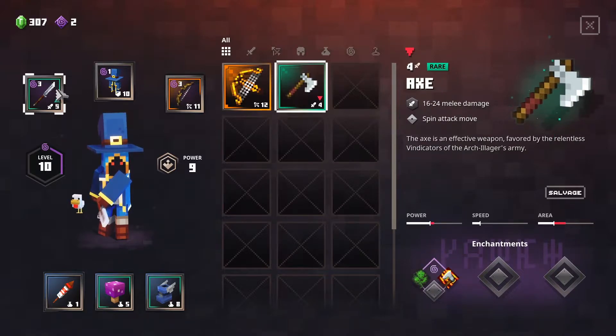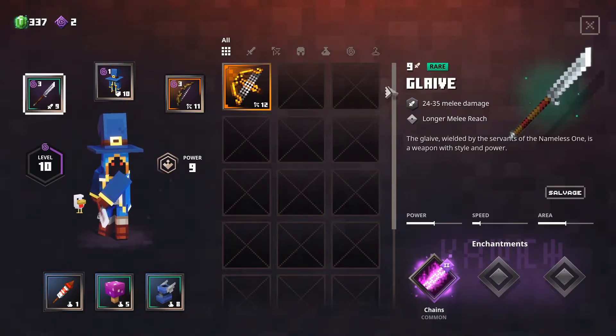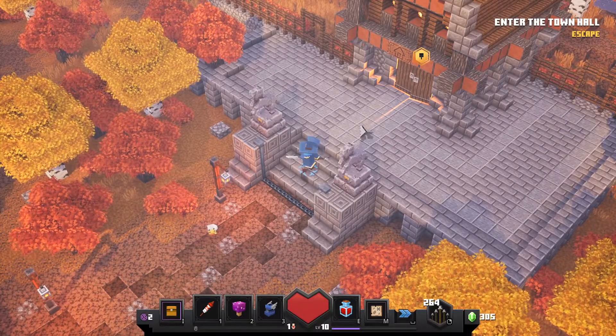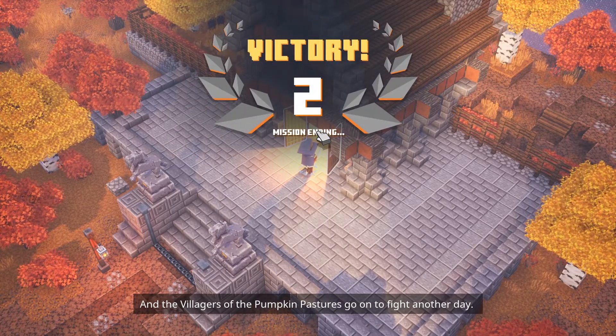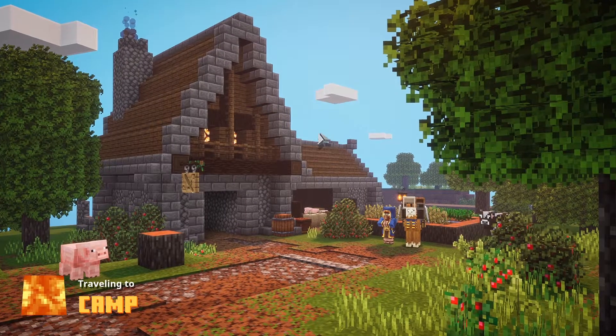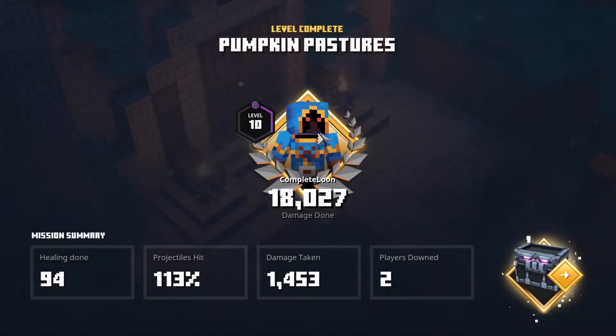That thing is so much better. Okay, but if we find another glaive I will salvage this — I want to change the enchantment. Anyway, let's go inside. Oh, it's victory! I thought we were going to fight another boss inside, like that cauldron, but I don't know — it was quite interesting, wasn't too long, and the level wasn't that big, but yeah, we did well.